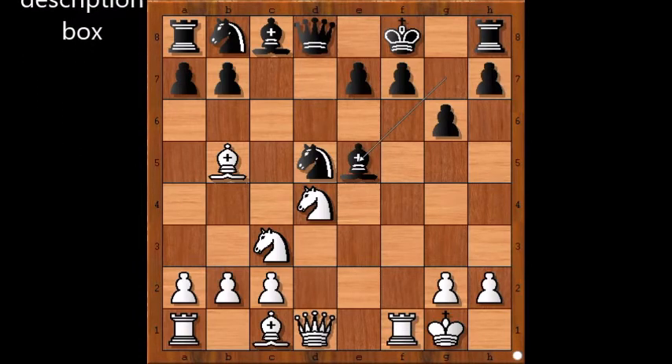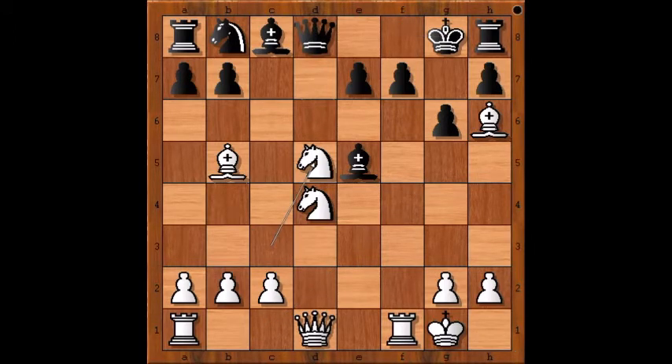Bishop takes pawn on e5. And now Rashid spotted a great square for his bishop. He saw that the black dark square bishop is no longer on g7 and decided to develop his dark square bishop with a tempo check. King to g8. Knight takes knight. Queen takes knight, attacking the bishop. What is the best square for the bishop, or what is the best move in this position?